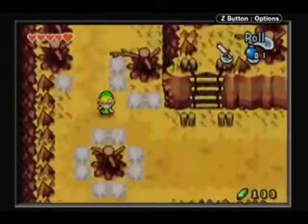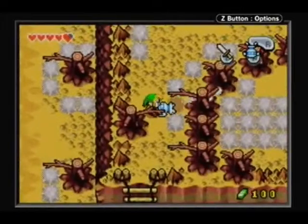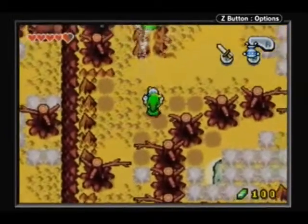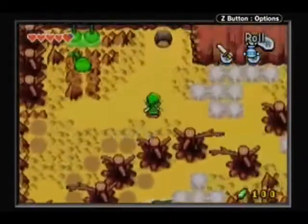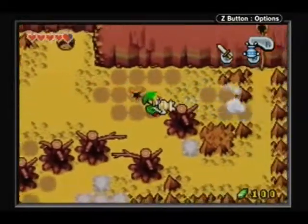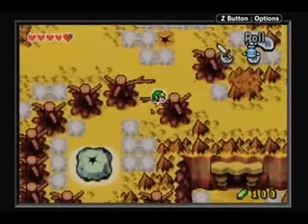Here's where we're gonna need the mineral water once we climb up the ladder. I'm nearly out of bombs at this point. Under there is another portal to the minish world. We're just gonna shrink down in size now and explore a little opening.